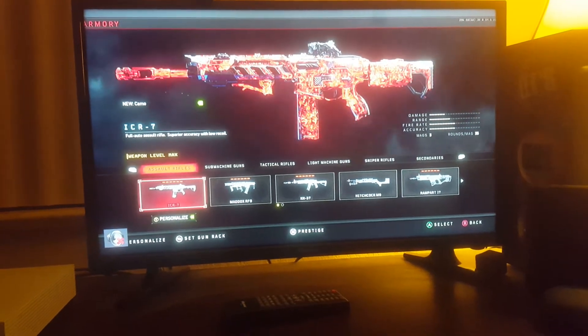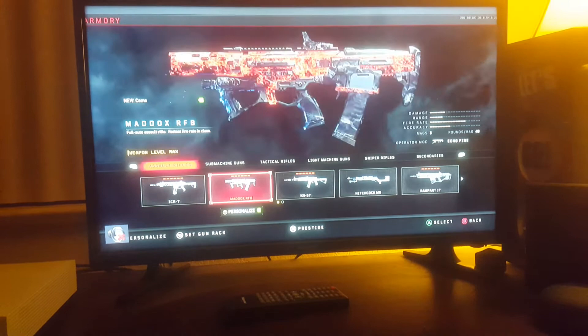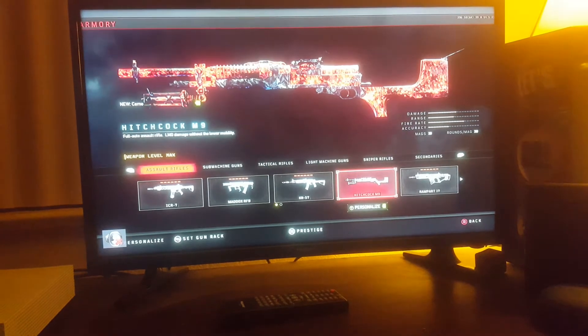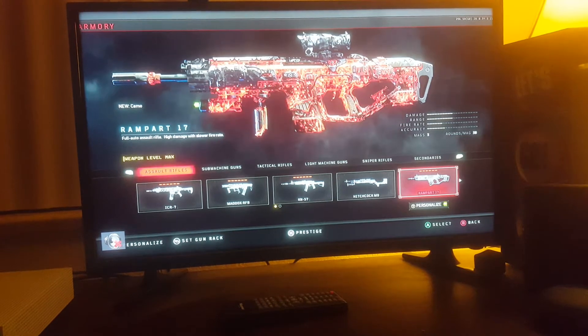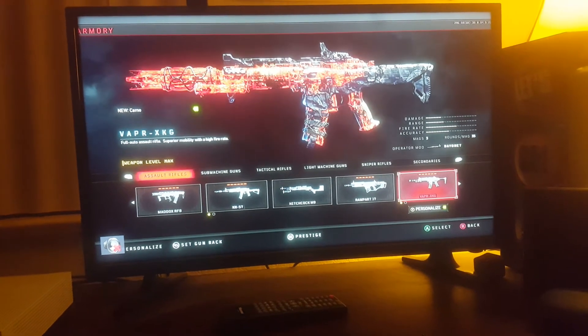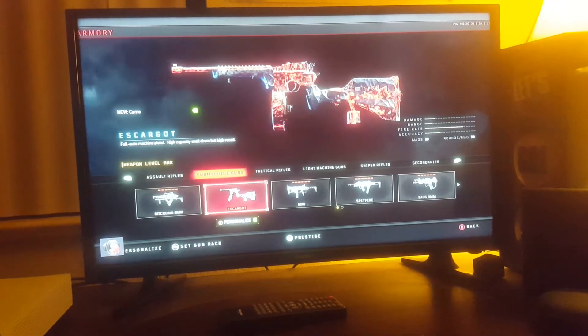So these are the weapons you need to get Dark Matter on. You need the ICR, the RFB, the KM-57, the Maddox M9, the Rampage 17, and the Vesper. That's it for the assault rifles.